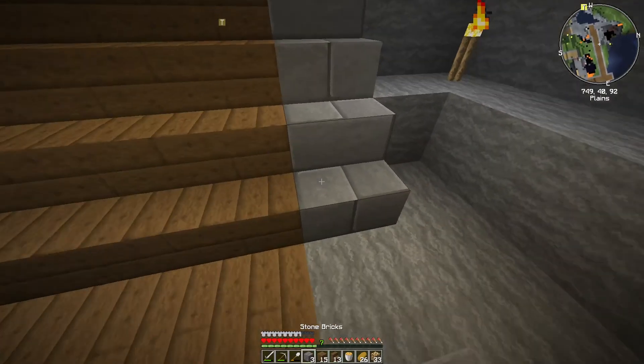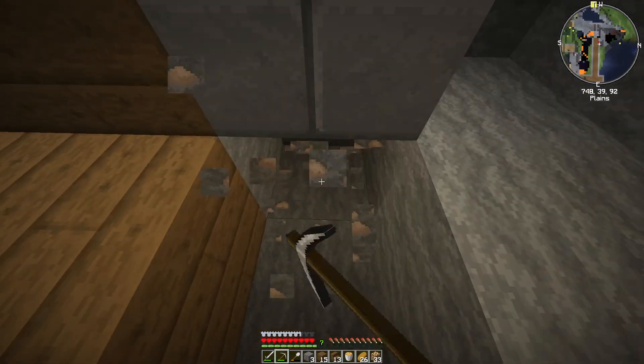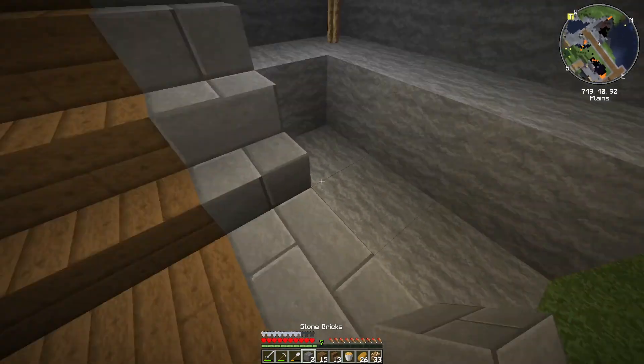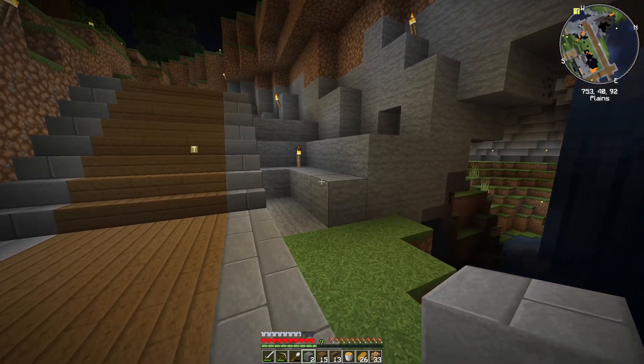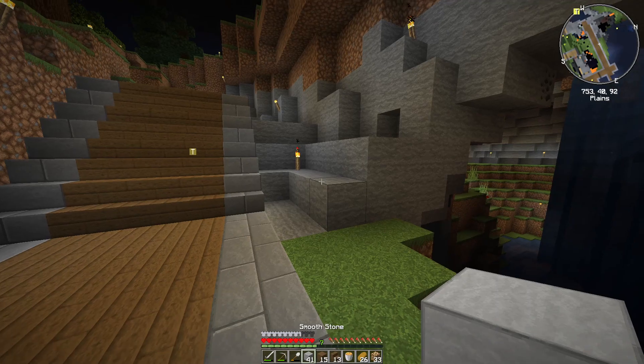I picked up the lava, and then what I want to do — actually, before the pier — let's grab this iron. Let's work on this. I don't know what I really want to do with it yet. Maybe if we do like the smooth stone.